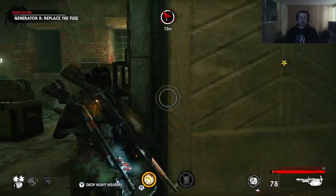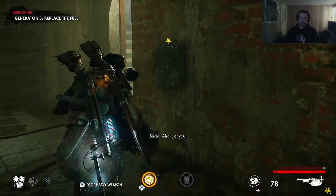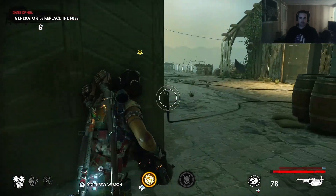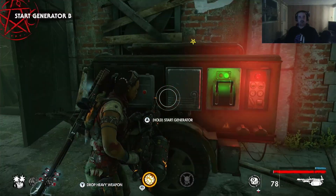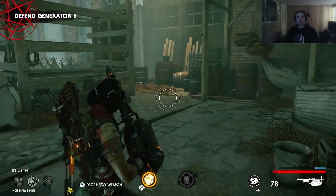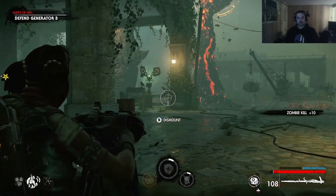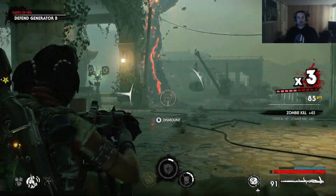Just gotta find the replacement fuse inside here. There you are. Plenty of time. Start the generator. Now we just have to hold position here. Nice — they changed the way the thing operates.